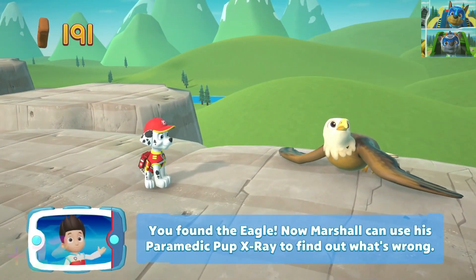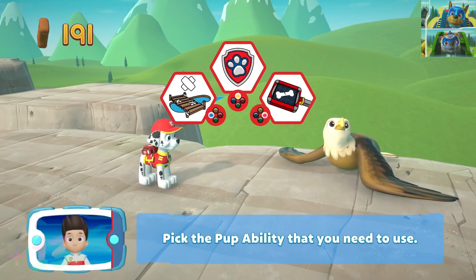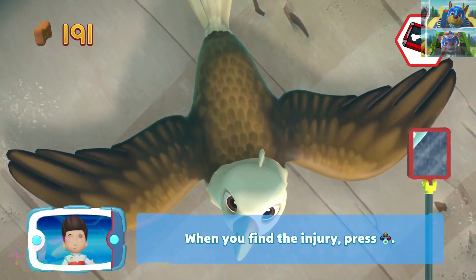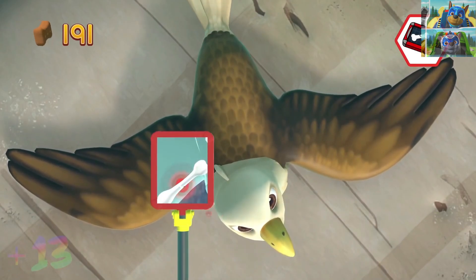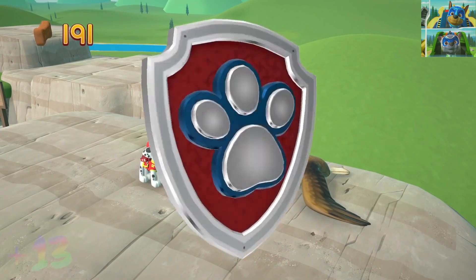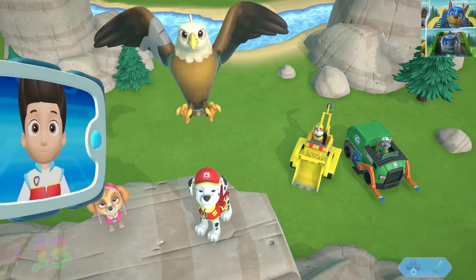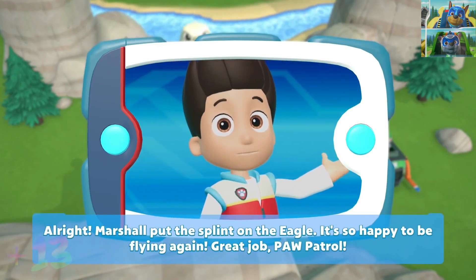You've found the eagle! Now Marshall can use his paramedic pup X-ray to find out what's wrong — pick the Puppability that you need to use! You did it! When you find the injury, press the A button. That's great! All right! Marshall put the splint on the eagle — it's so happy to be flying again! Great job, Paw Patrol!